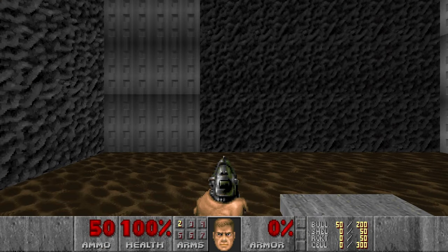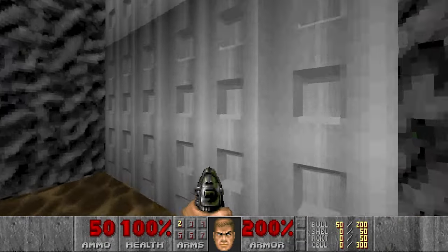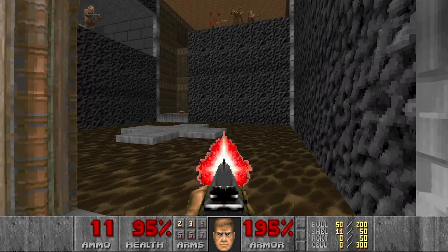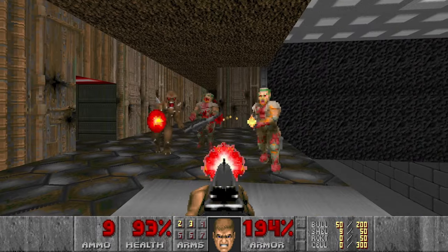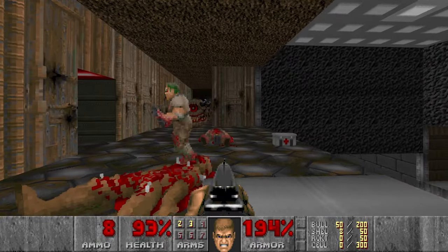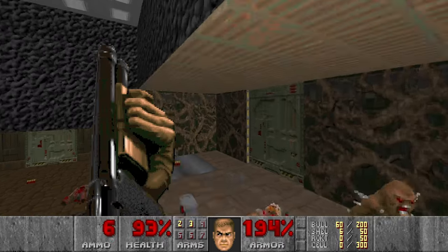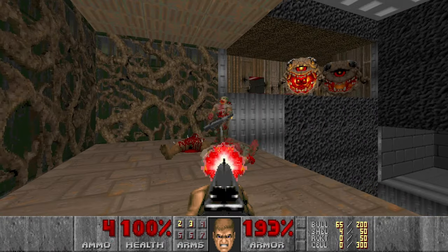Map 9, attempt number 1. Let's grab the mega armor, then go for the shotgun. I want to go up and start killing the Hell Colonies. These Pain Elementals are harmless because we have a Lost Soul limit — as I'm playing on the strict compatibility level, and this level already has too many Lost Souls — so we can just skip them.